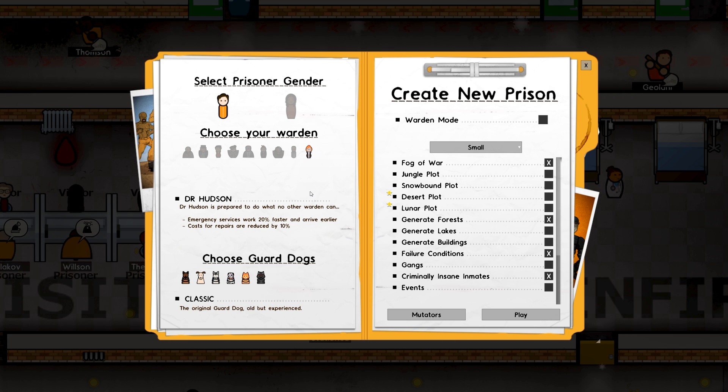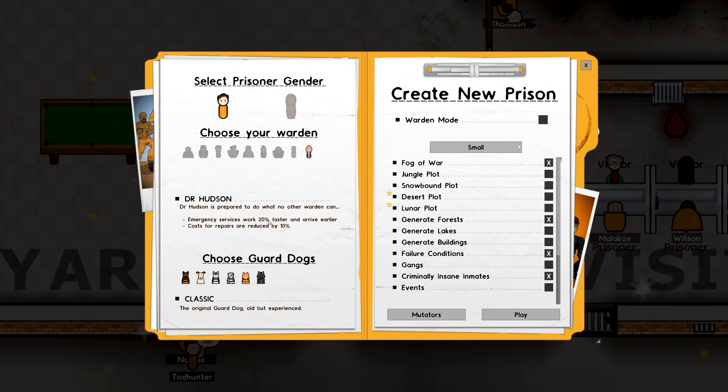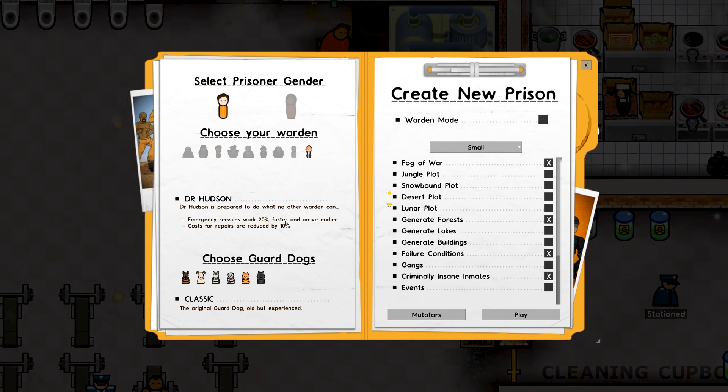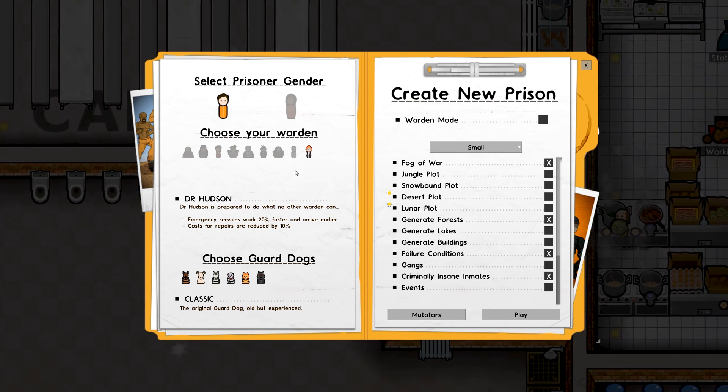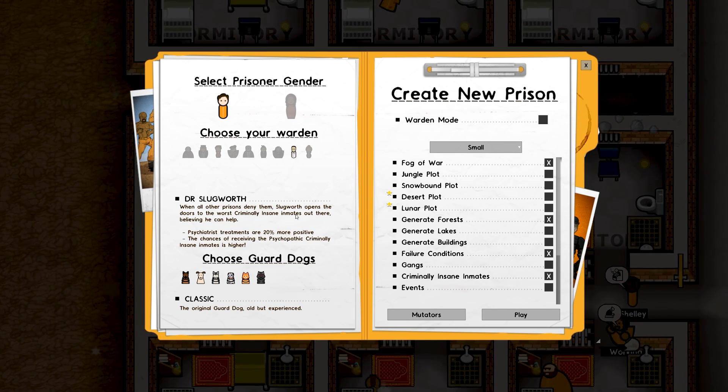And who's this? Dr. Hudson, prepared to do what no other warden can. Emergency services work 20% faster and arrive earlier. That's awfully handy if you've got a chaotic prison, as I usually do. Let's check out Dr. Slugworth — this should be fun.